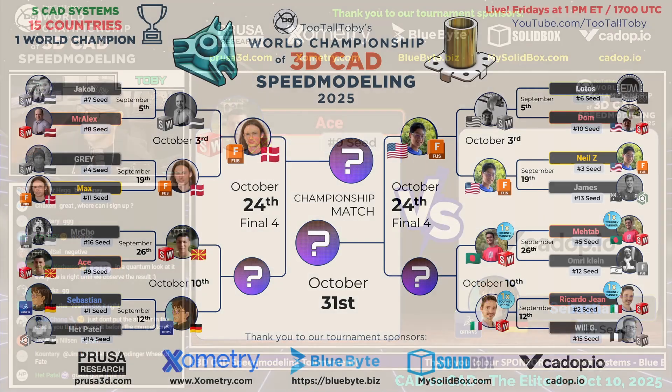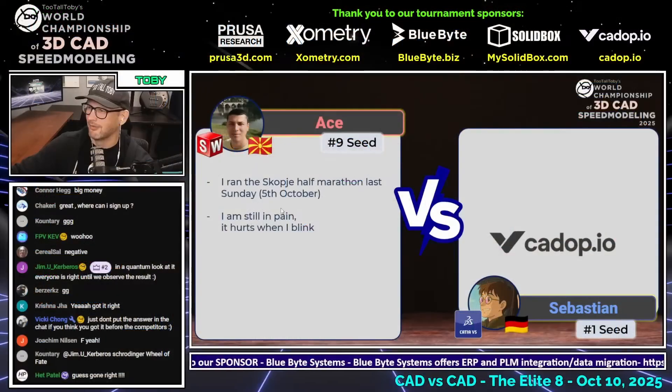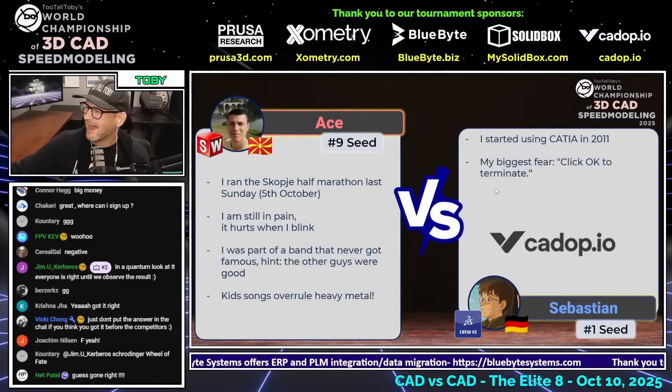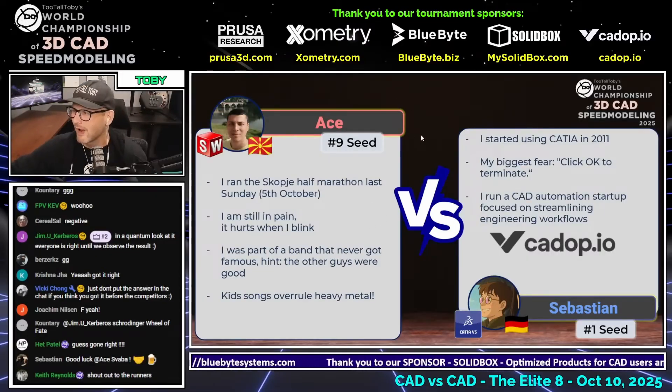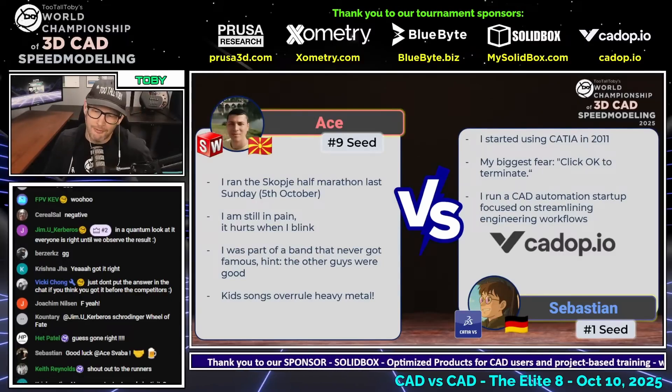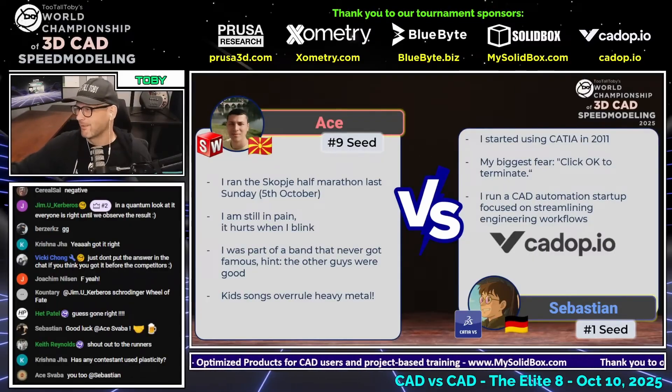While the production team is getting drawing number 27 ready to go, we're going to learn a little bit about our runners. He ran a half marathon last Sunday and he's still in pain — it still hurts when he blinks! Sebastian over here started using CATIA in 2011 and his biggest fear is 'click OK to terminate.' Sebastian runs a CAD automation startup focused on streamlining engineering workflows — cadop.io — basically the most famous modern cloud-first platform for CAD documentation. Sebastian is the head developer on that app, and if you visit cadop.io you'll see firsthand what it looks like.